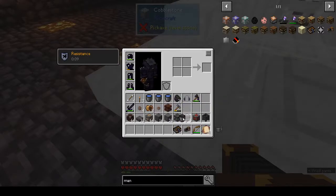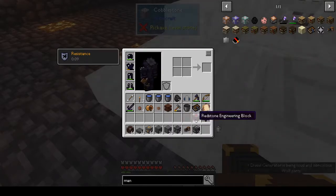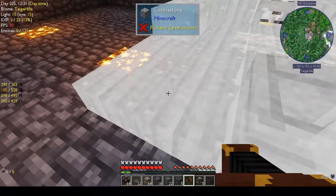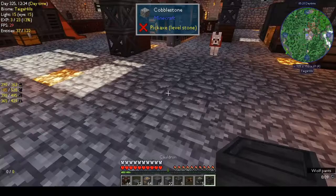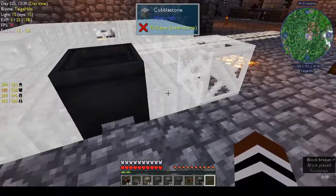Hi, this is Shane and welcome back to another episode of Automaton. You join me just as I'm getting ready to build the arc furnace. I was going to build the excavator this week but then I realized I need the arc furnace to build certain things, to get some alloys and stuff, so it made sense to do the arc furnace first.